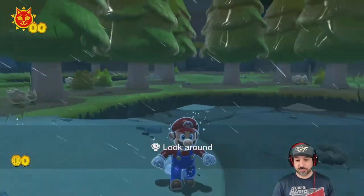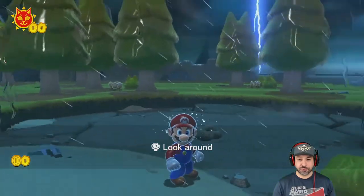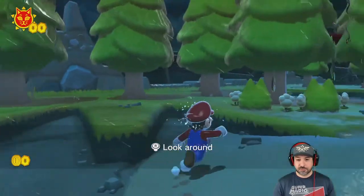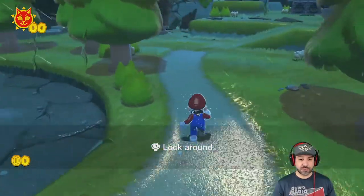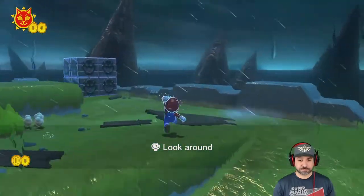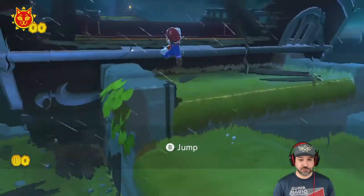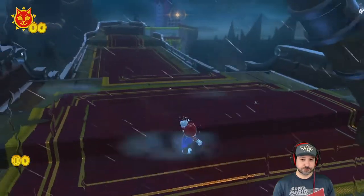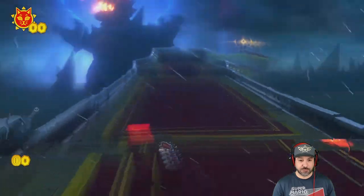The controls are looking very smooth and we have a free-roaming camera — a full 360-degree view. This doesn't look like a closed-off linear game at all; the camera is really free-rolling. Let's look around and jump a bit. And there we seem to have the huge Bowser in the background.